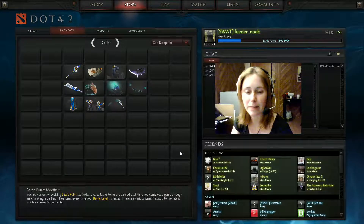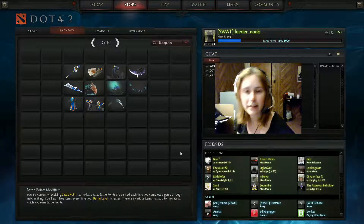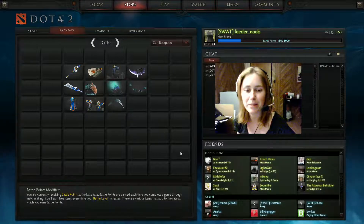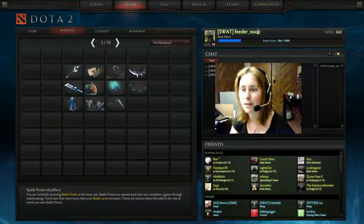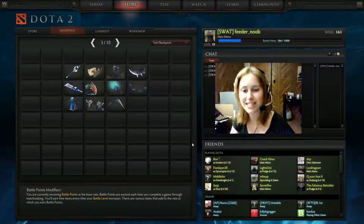So these are the rare items — I could negotiate one or more of those depending on what you're offering and what your skills are, and we can negotiate it if you're interested. Thanks for taking a look. You can friend me on Steam — I am swatfeedernoob — or send me a message through Reddit if you're interested in working with me on this. Alright, thanks!